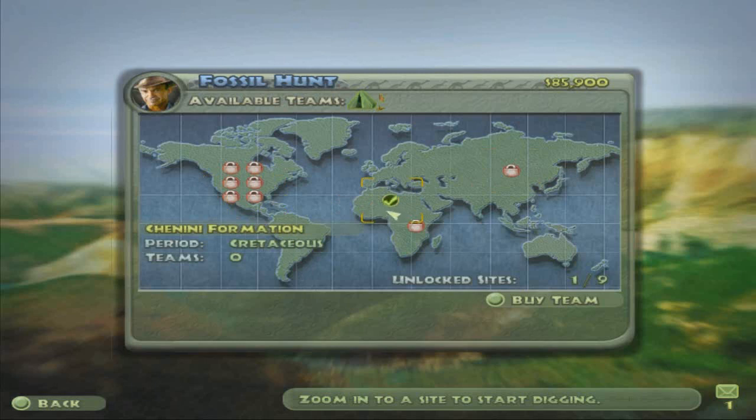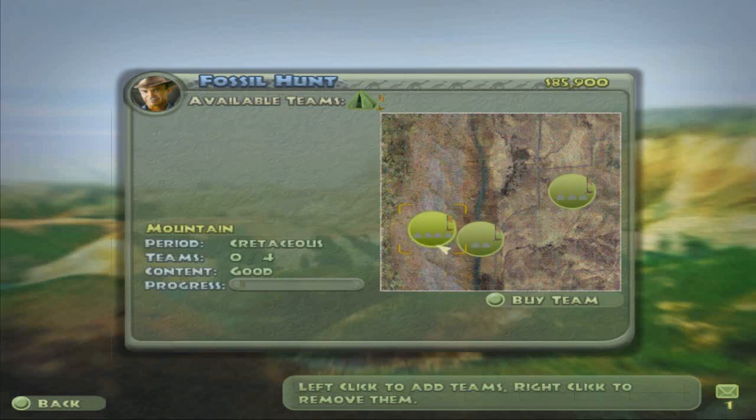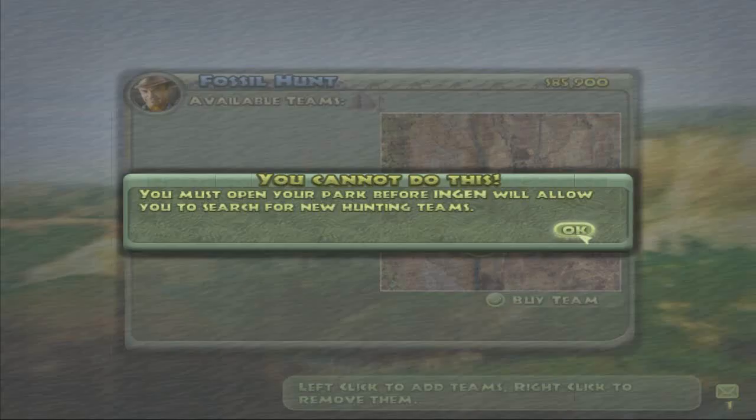So we've got three areas here and we can put up to four dig teams in this area, two in this one, and three in this one. It doesn't really matter right now where I put it. I think I'm just going to set it up here at the Plains. You can have up to three teams - it is the Cretaceous period, so you'll get Cretaceous period dinosaurs. Things like T-Rex and Velociraptor you're more likely to get in these dig sites. As you continue to dig, you'll eventually exhaust the area and only get kind of low-quality fossils rather than high-quality fossils, which produce a lot of DNA. So we're just going to go ahead and toss our only dig team right here. If we try and buy another team, it'll actually say hey, you've got to open the park.